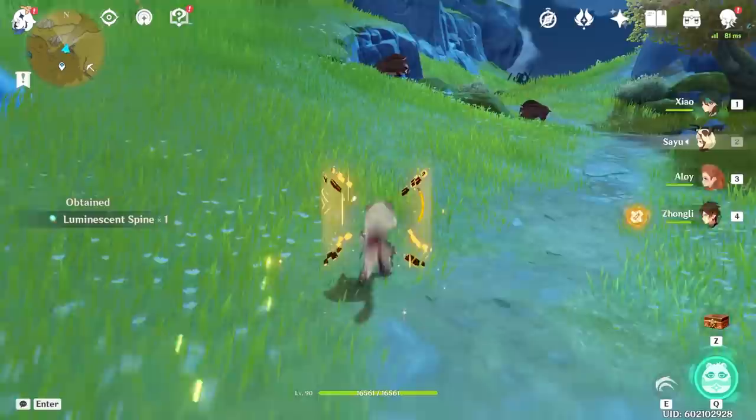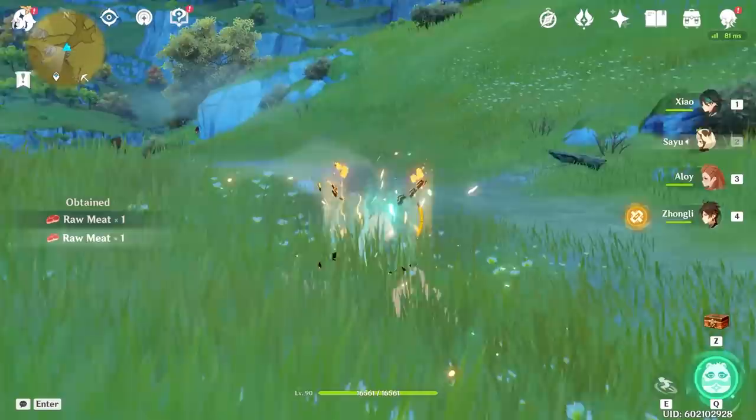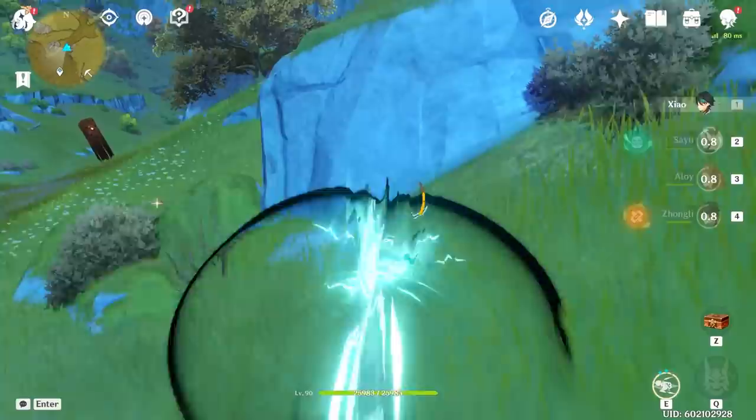Basically, you can just go through and maul all the boars down. Unfortunately, I already killed the boars in that area in Mondstadt. This is why I bring Xiao — just to quickly use his E to destroy any straggler boars that might remain.